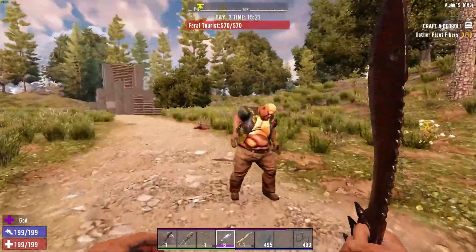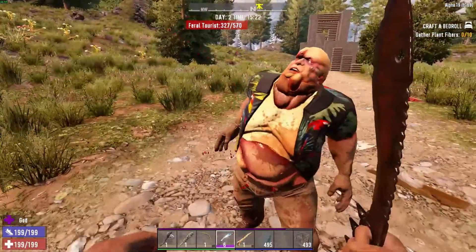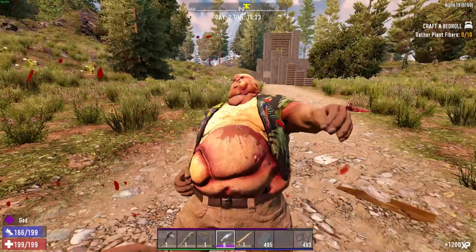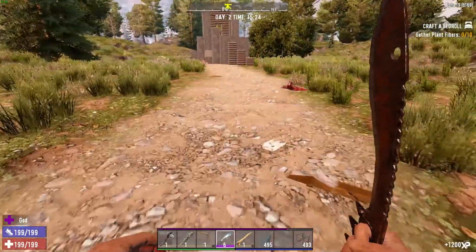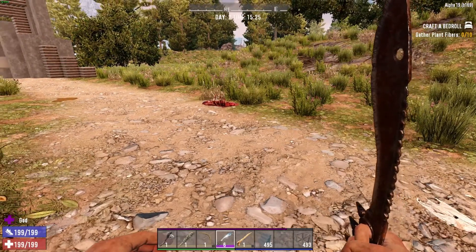I spawned in a feral Hawaiian and a top tier machete. 1, 2, 3, 4 — and he's down, even without the prolonged bleeding effect. So even in-game, it's not an unaffective weapon.